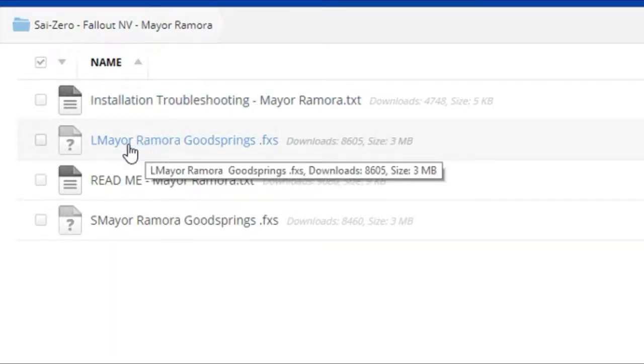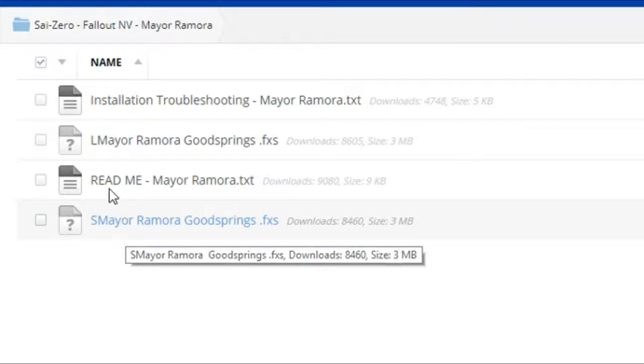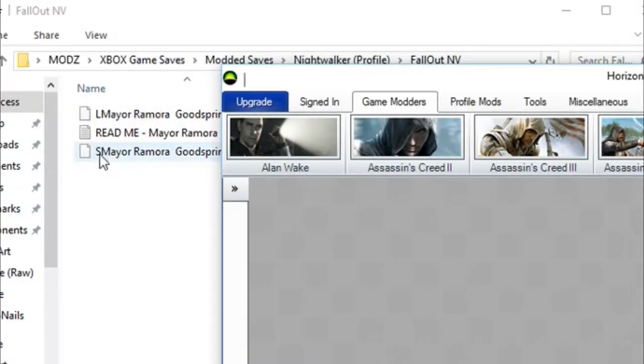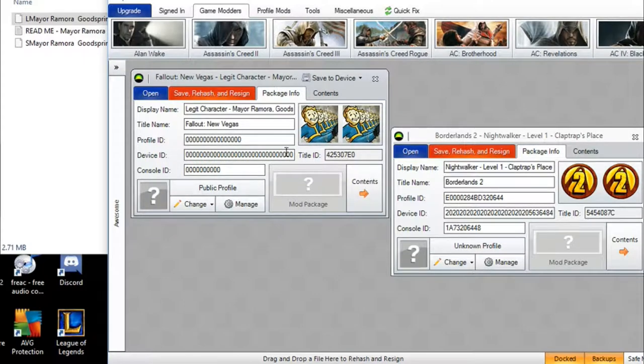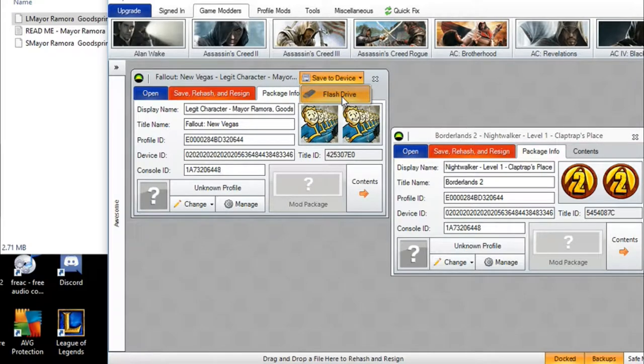In the description there will be links for these files - the Maya Remora saves. I'll give a very brief tutorial on how to resign these. You drag them into Horizon - the Horizon software download will also be in the description. Copy all the profile, console, and device ID, then just rehash and resign. Make sure to save the files to your device.